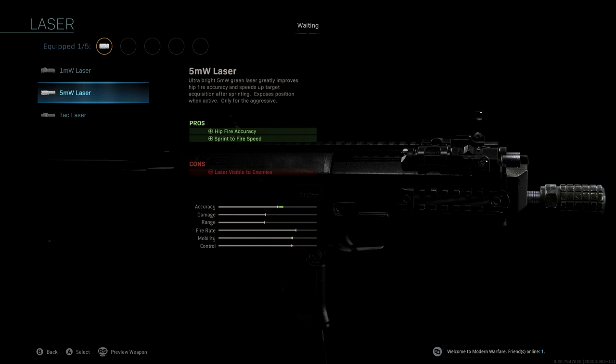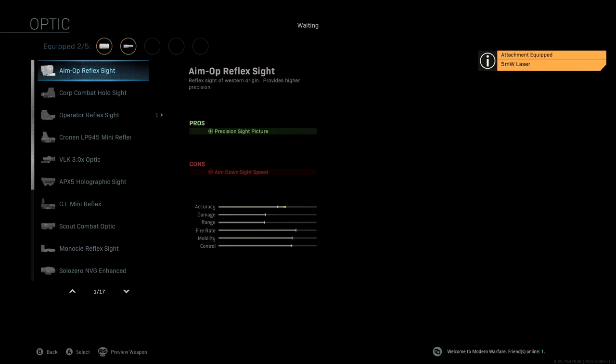We're not going to be using a barrel. The laser we're running is the 5mW Laser. With this you're getting hip fire accuracy as well as sprint-to-fire speed, which are two very important pros when it comes to using this MP7, giving us a nice boost to accuracy and mobility.